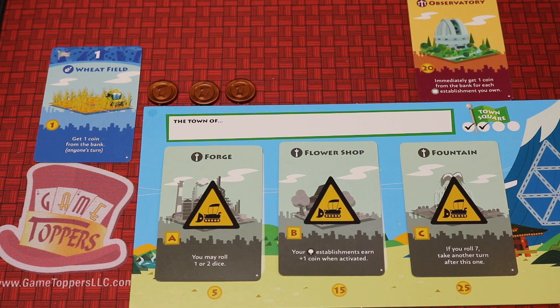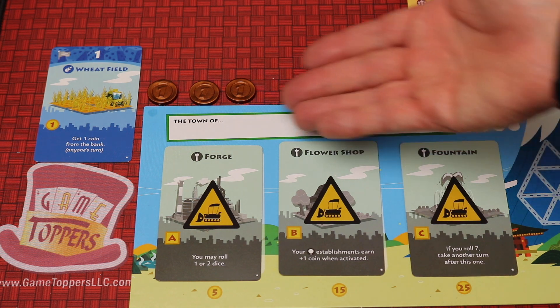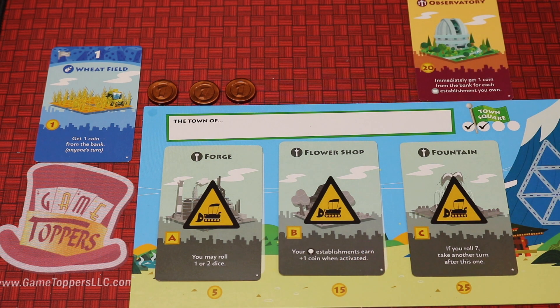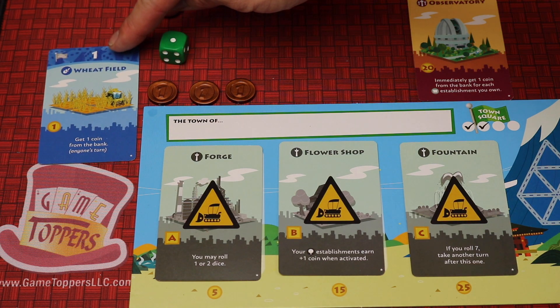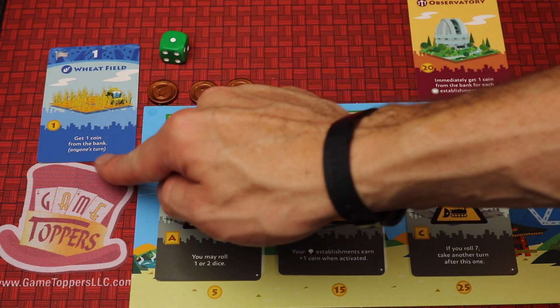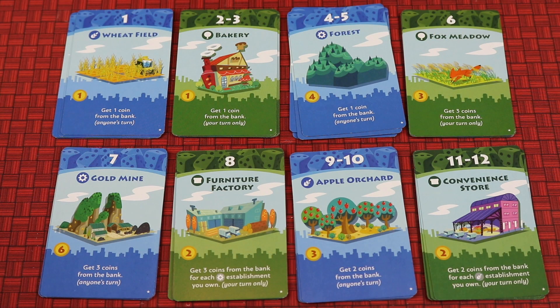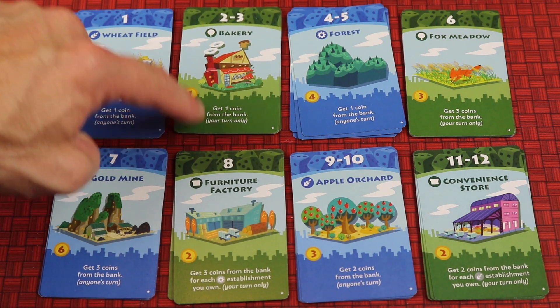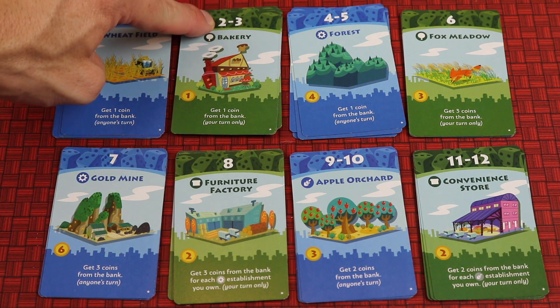Machi Koro Legacy is a family-style legacy experience for two to four players, where each of you are going to be building your own town and trying to build and pay for different landmarks. Players will roll a die on their turn, and possibly many players will gain coins depending on which cards they have in their town. You can buy many different cards to give yourself different strategies — some of them you'll gain coins on everyone's turn when they roll.